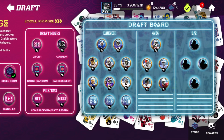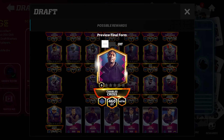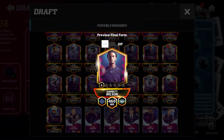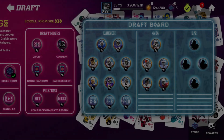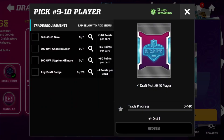For picks nine through ten, these were the final two players drafted. Pick number nine was Charles Cross for the Seahawks, a 460 overall offensive tackle. The tenth overall pick was drafted by the Jets — Garrett Wilson, a 460 overall wide receiver. You'll go to the picks nine through ten set and get a select of the two by putting in either the nine through ten gem if you built it, or your 300 overalls and 20 draft badges.